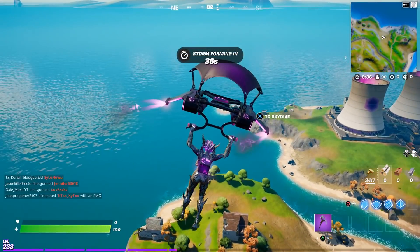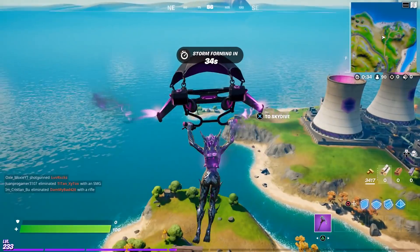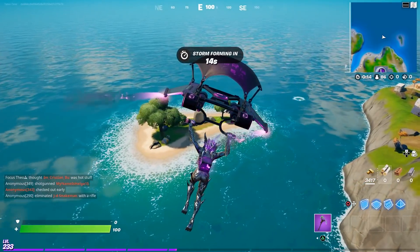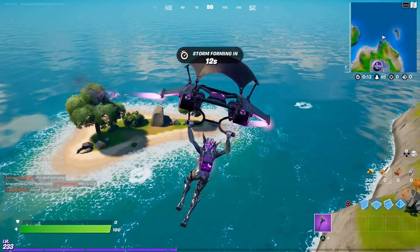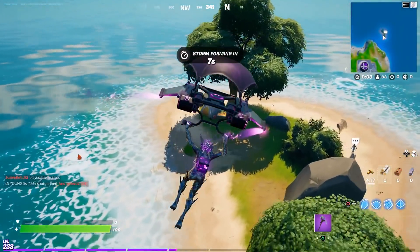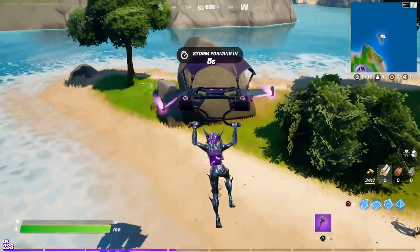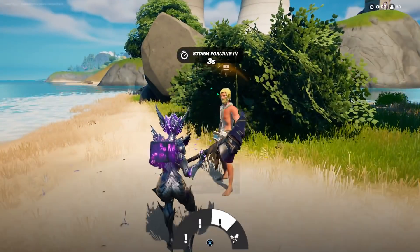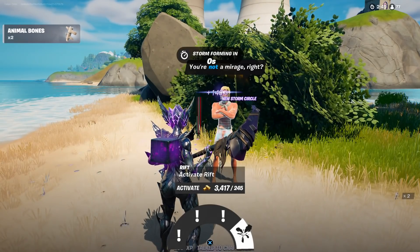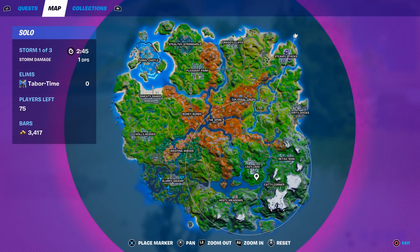I'll show you one more and then show you the rest on the map. This is another secluded spot, but don't be surprised if multiple people drop here just for the challenge. This island northeast of Steamy Stacks can spawn Castaway Jonesy, and if you talk to him he can activate a rift for 245 gold.